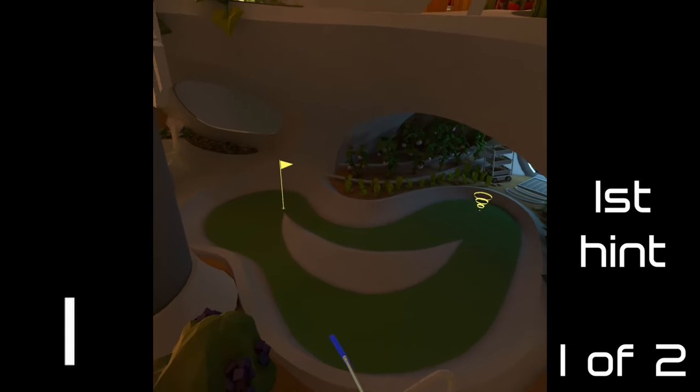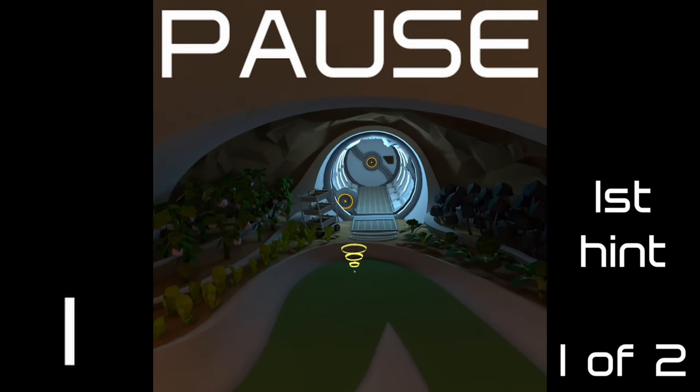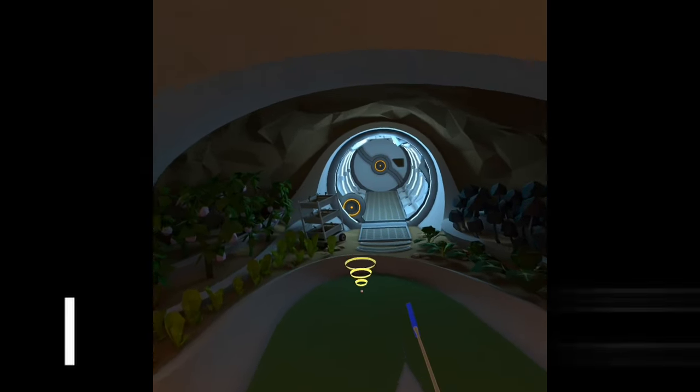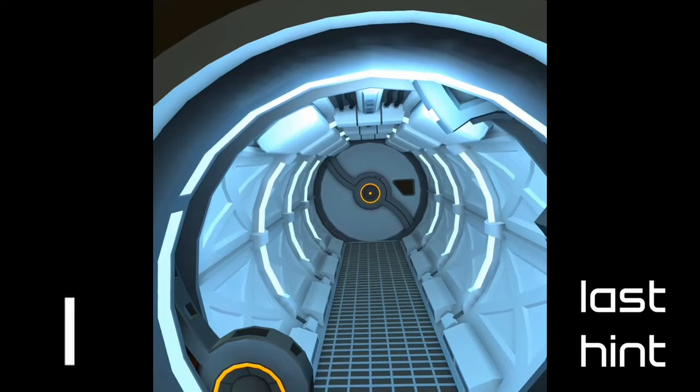That arch right there, that garden and back. For your last hint, stick to the tube — open the pod bay doors.